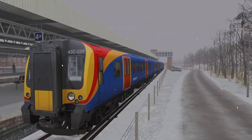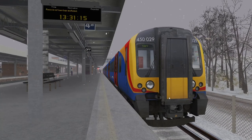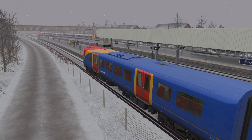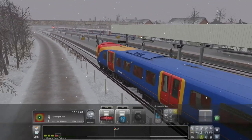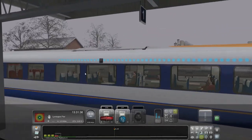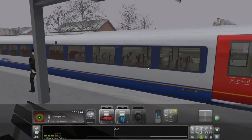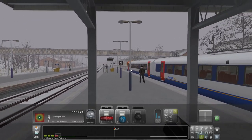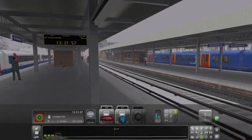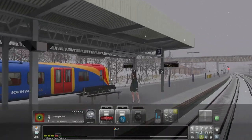We're down here at Brockenhurst at the moment, heading to Lymington Pier. We'll go ahead and open the doors and let the passengers on. We're at Platform 4A, which is completely realistic. There's another train coming in now on Platform 1. Since the COVID situation, there have been a lot of trains stopping here and waiting all day — these Class 444s and 450s have been stopping here doing services, going in the morning doing the early runs to Brockenhurst and then just staying here rather than going on to London Waterloo. So this is actually quite realistic. It's a single line all the way to Lymington Pier, so we're going to get going.